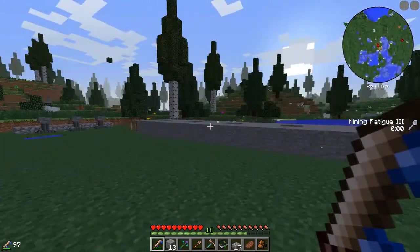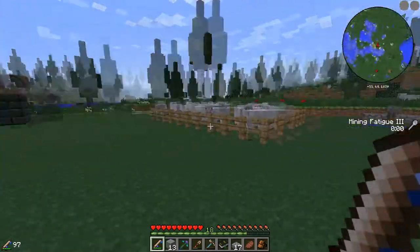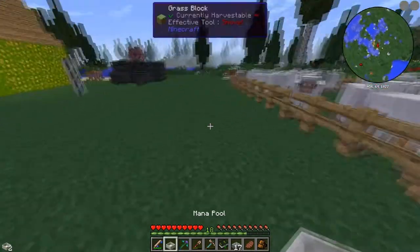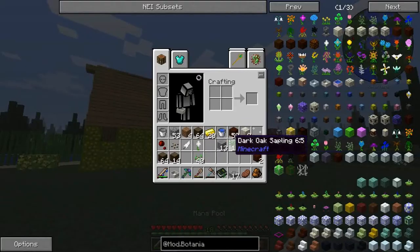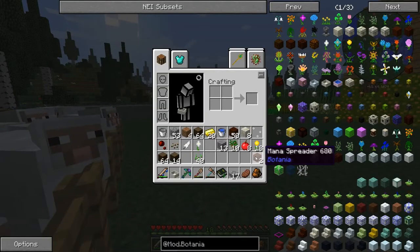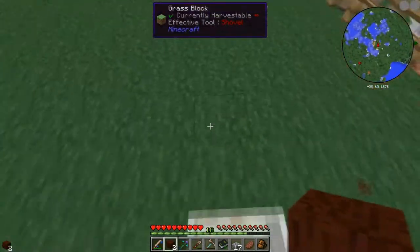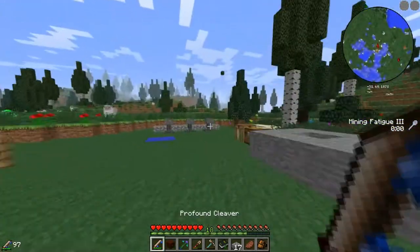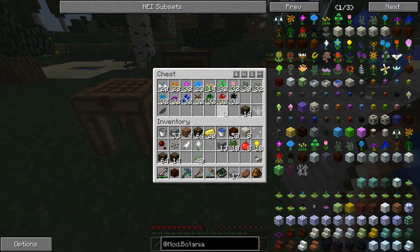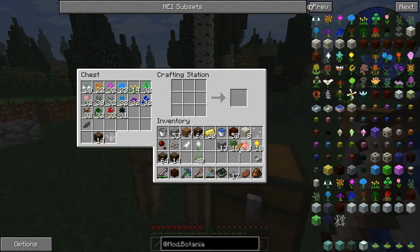Alright guys, we're back. I'm going to prepare myself for my living rack, but for now I'm going to start off with generating some basic mana. I've cleared out all the trees here — ten saplings, I do have to replant them pretty soon. But now we're going to generate ourselves some mana. I'm going to keep this really compact.